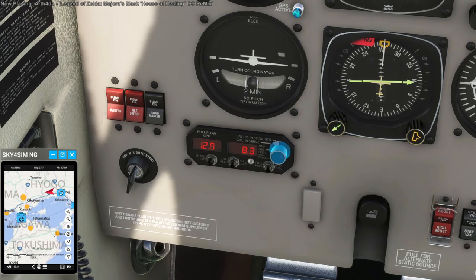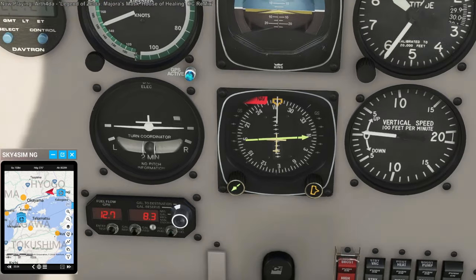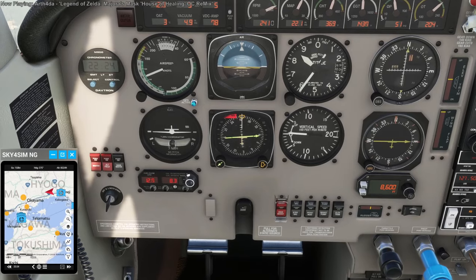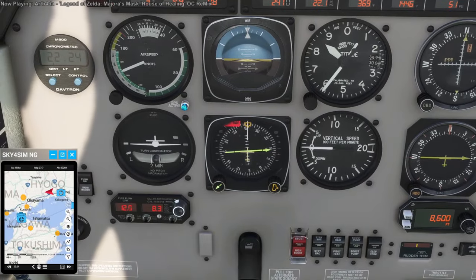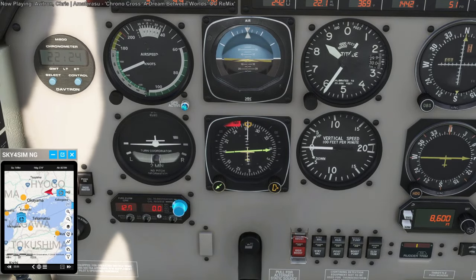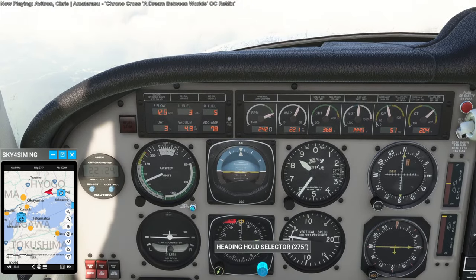Gallons to destination — it actually has a gallons to destination thing here. But how does it even know our destination? I didn't actually tell it where I'm going. How does this one know? The GPS doesn't know. I think it's basing everything on the idea that all our fuel is usable — which is not the case.